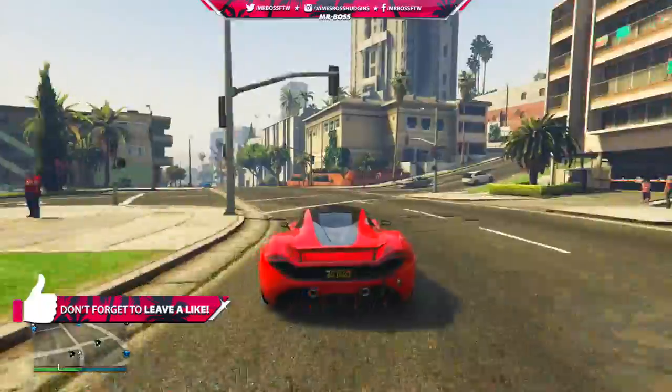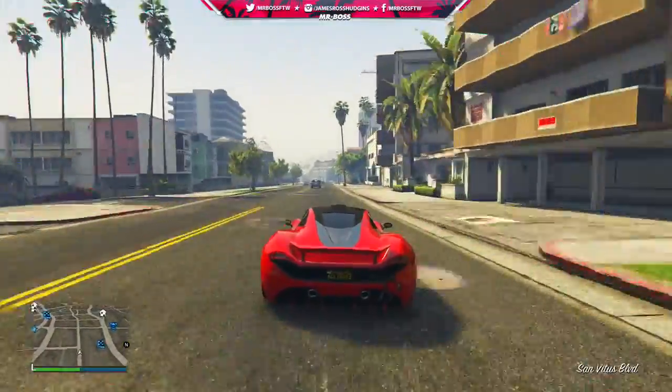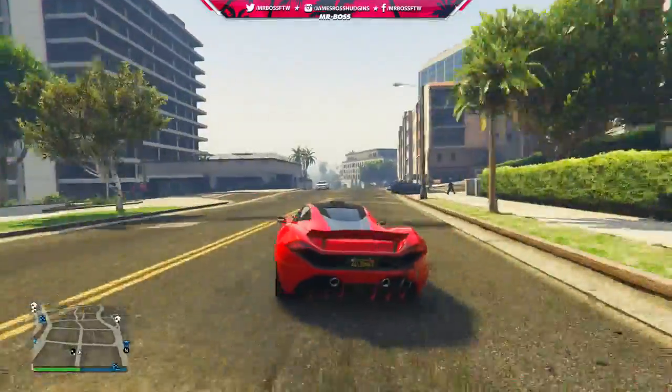That's right, today we're actually going to be looking at a Roadster Spider model of the Progen T20, the new car that came with the Ill-Gotten Games DLC Part 2.